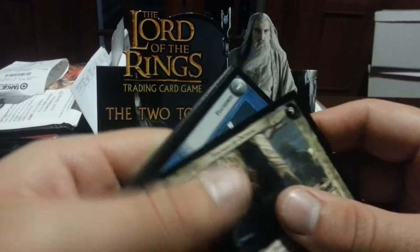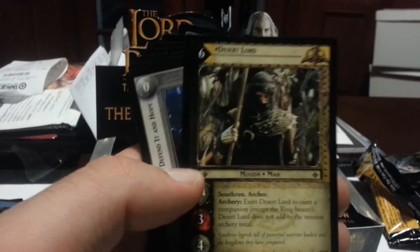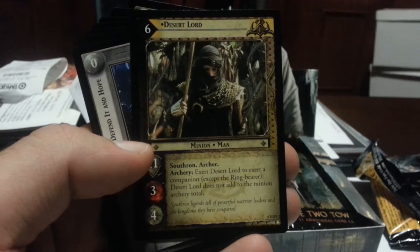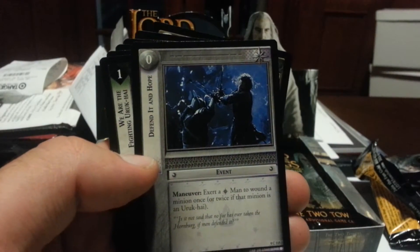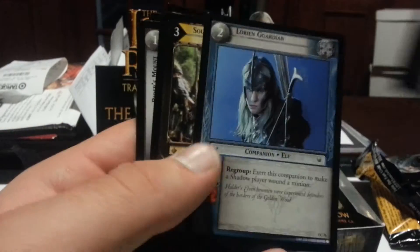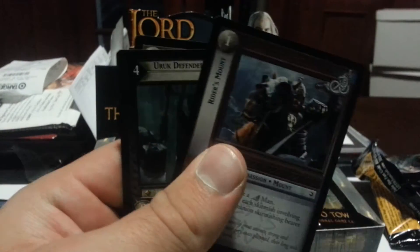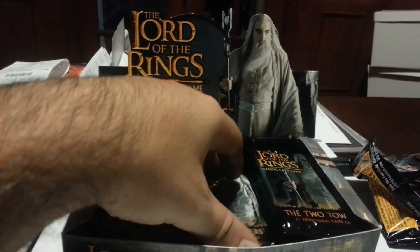Fortress of Orthanc. Feathered. Uruk-hai Mob. And Desert Lord is our rare. Desert Lord: exert a companion — except the Ringbearer; Desert Lord does not add to the Minion Archery Total. Defendant and Hope. We are the Fighting Uruk-hai. Glorian Guardian. Southern Wanderer. Another Rider's Mount. Uruk Defender. And Swiftly and Softly.